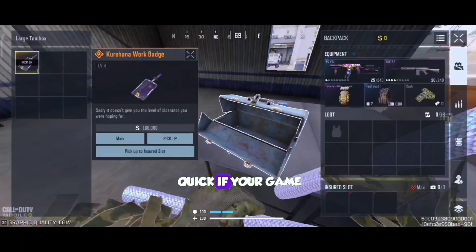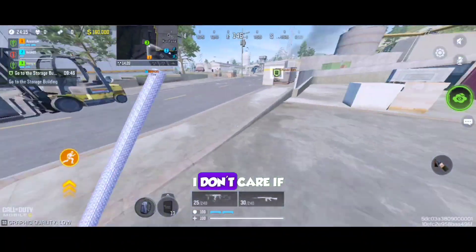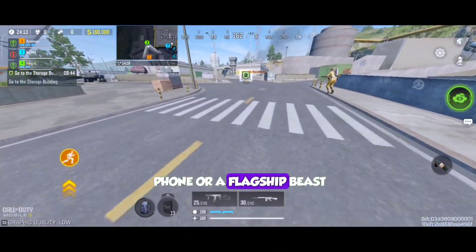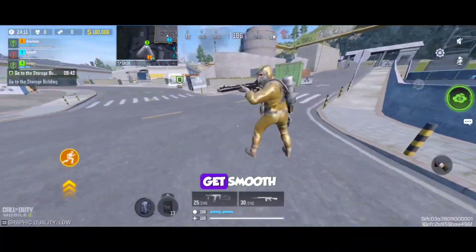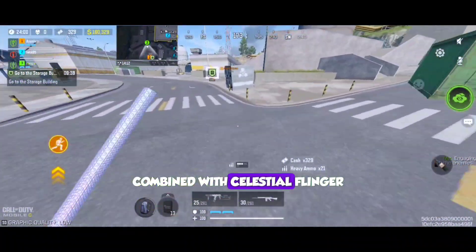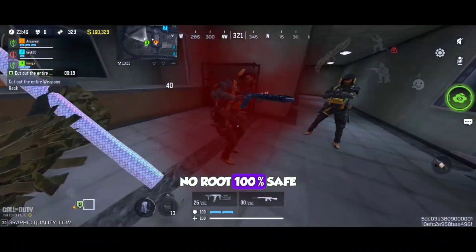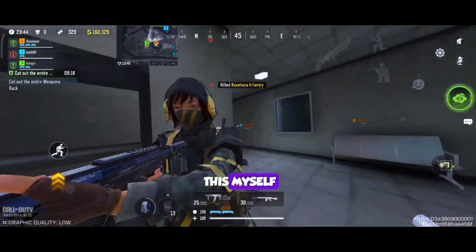Now listen up real quick — if your game be lagging, stuttering, dropping FPS like crazy, I don't care if you got a budget phone or a flagship beast. Today I'm about to show you how to get smooth 120 FPS gameplay using Axe Manager combined with Celestial Flinger and Smart Compile plugin. No root, 100% safe, and yeah, I tested this myself.